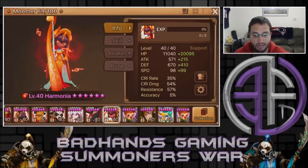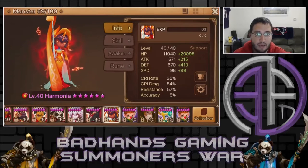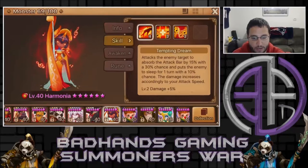Let's go ahead and take a look at her stats. I gave her Chasun's runes, so she's on one of my better violence sets. As you can see, over 1,000 defense, over 30,000 HP, and almost 200 speed. She's actually perfect for the speed I want her for, so let's go ahead and take a look at those skills.